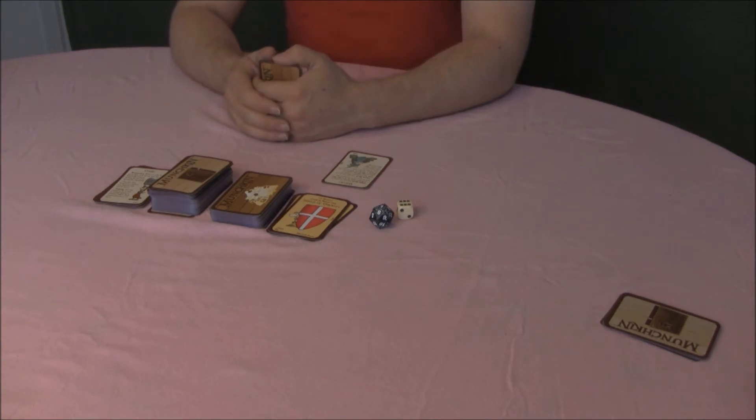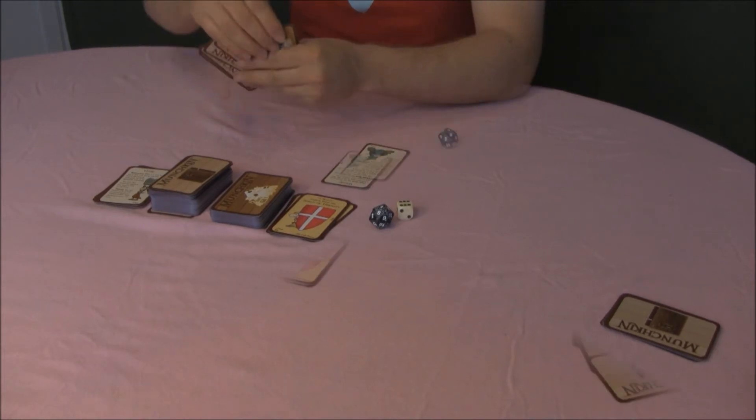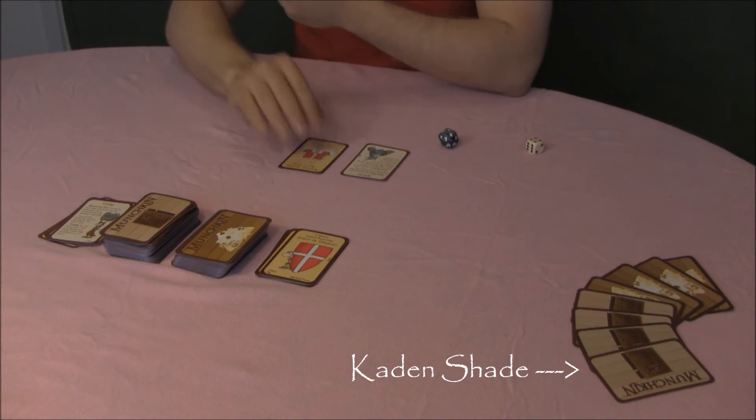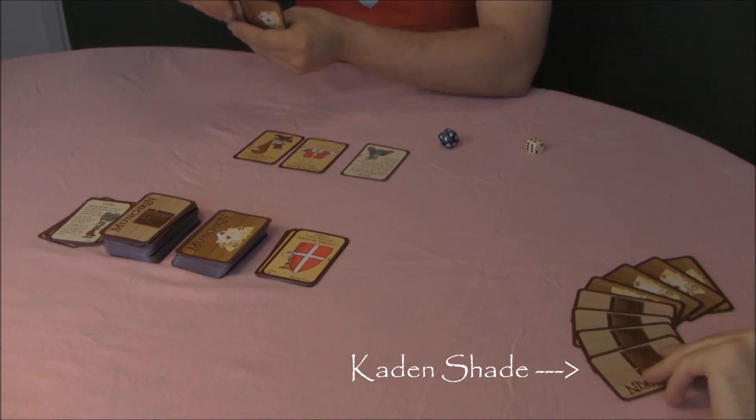You can switch items from in use to carry or vice versa, trade items with other players, and sell items for levels. When your cards are arranged the way you want, go to phase one. And mine wouldn't be played yet because I haven't started my turn.